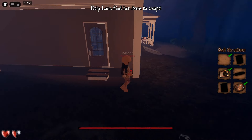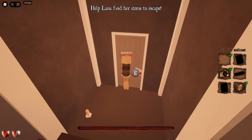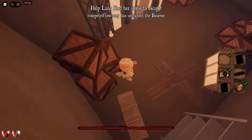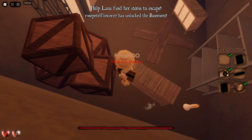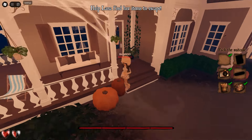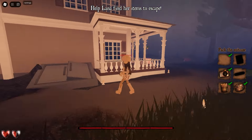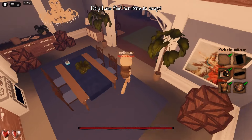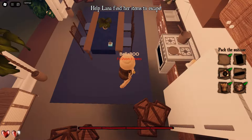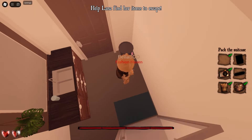Then go ahead and deposit the teddy bear in the suitcase as well. Grab the red key — it's in that part right near the back door. Go around and go into this little area, then unlock the red door. Go in and the journal is behind this little cabinet here. The orange key is in the kitchen as well, so I'm going back around to the back to get it.